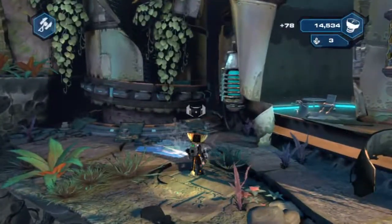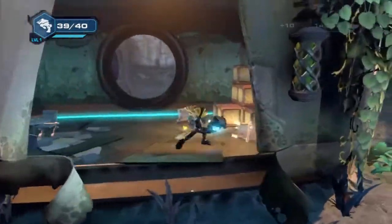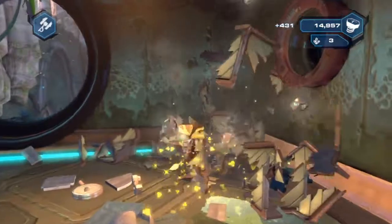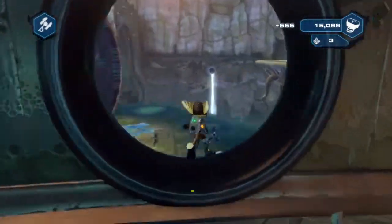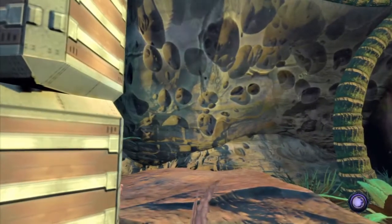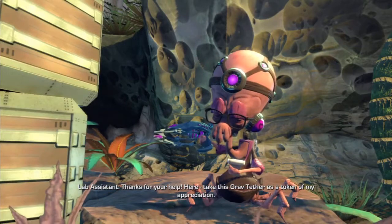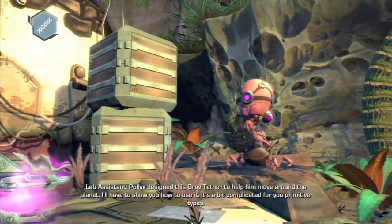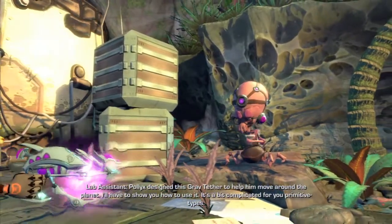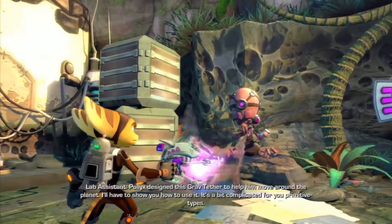Oh yeah, I forgot about my weapons. I've gotta make sure to use the weapons because I do want to level them up, so I have to remember to use them. Although I'm not sure how limited ammo we have. 'Thanks for your help — take this Grab Tether as a token of my appreciation. Pollux designed this Grab Tether to help him move around the planet. I'll have to show you how to use it — it's a bit complicated for you primitive types.'